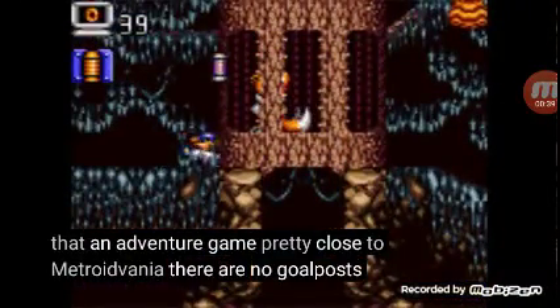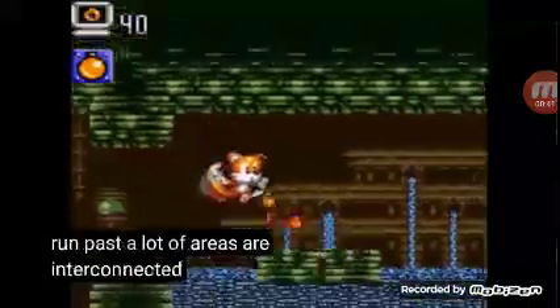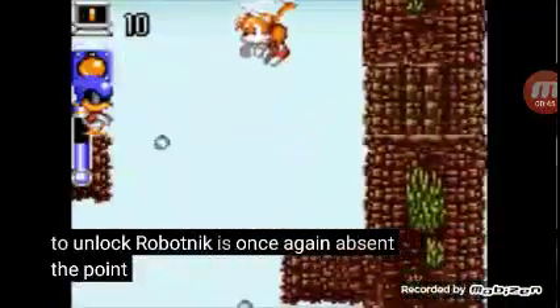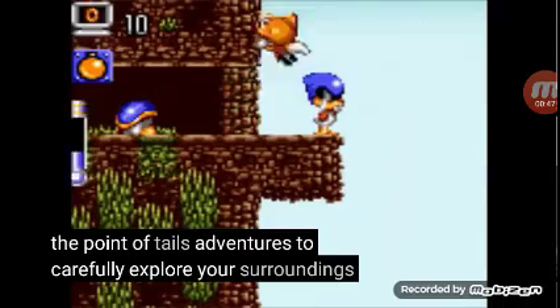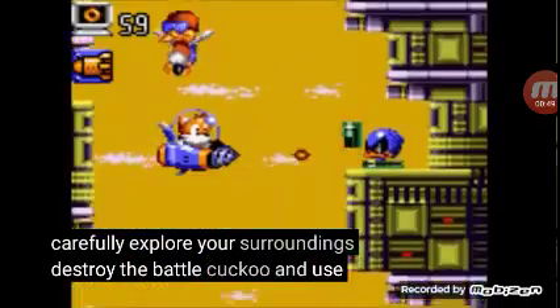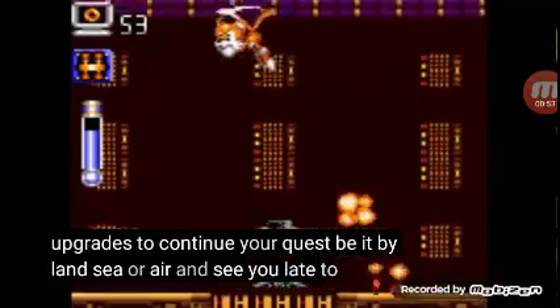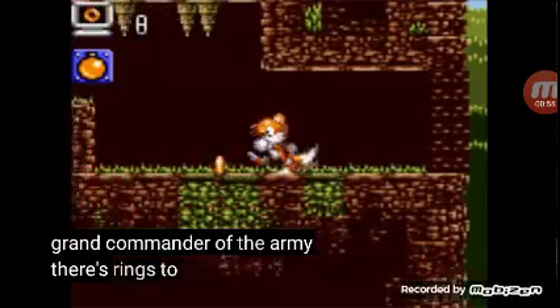Pretty close to Metroidvania — there are no goalposts to run past, a lot of areas are interconnected, there's no special stages to unlock, Robotnik is once again absent. The point of Tails Adventure is to carefully explore your surroundings, destroy the Battle Cuckoo, and use your upgrades to continue your quest, be it by land, sea, or air, until you lay waste to the Grand Commander of the Army. There's rings to collect,